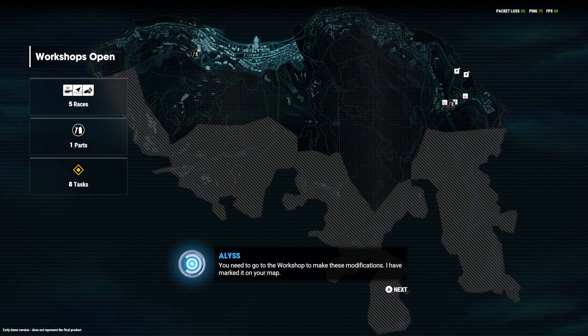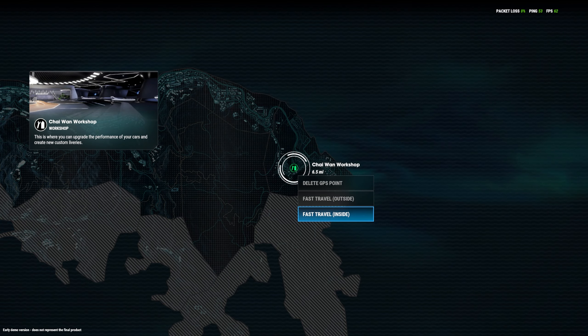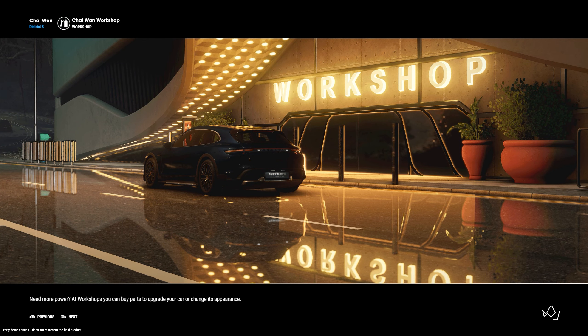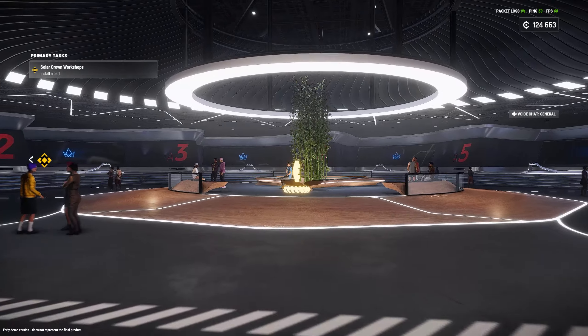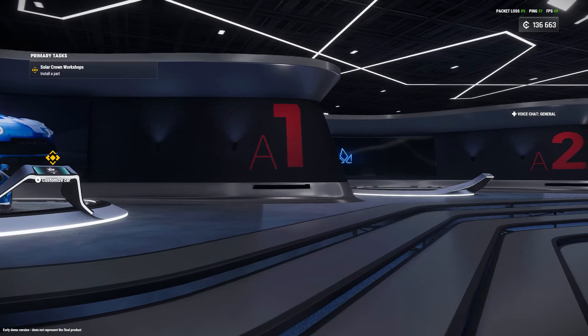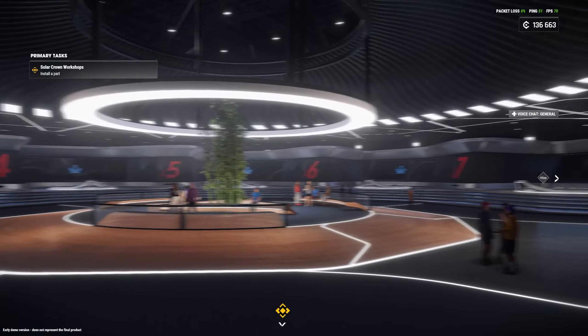Let's go to the workshop to make some modifications — it marks it on your map. We've got two: one close by and one further away. I can only fast travel to the far one, so it's good to know that fast travel is a thing in this game. We are in the workshop. I can also see we've got a Solar Coin over here — let's grab that.